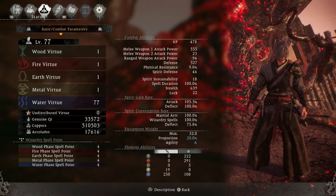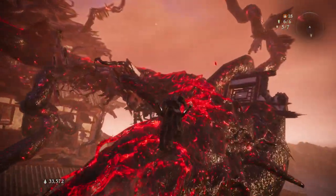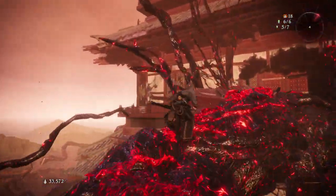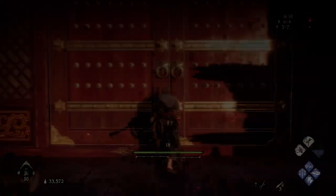He barely has any HP. Here are my stats and equips if you guys are curious on what level I am and what I have equipped. Basically it takes like about 2 parries and a few hits and this guy goes down in first phase. There are 2 phases, so let's go over the attacks for first phase a little bit.